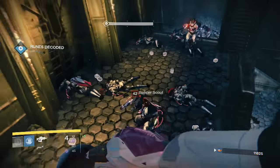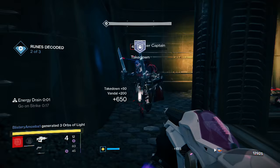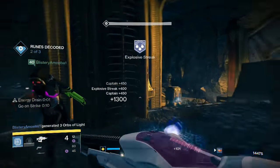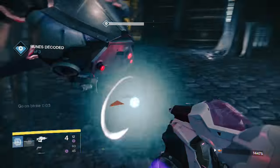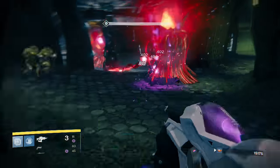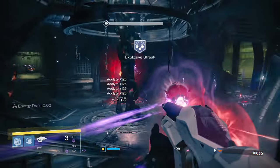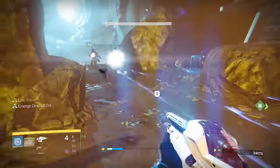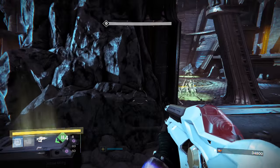Oh, it didn't work out so well, but give me one second. So we're getting quite a few explosive streaks in here. As long as you see groups of enemies, you can just drop a scatter grenade on them. With Nothing Manacles, you're almost guaranteed to get yourself an explosive streak.